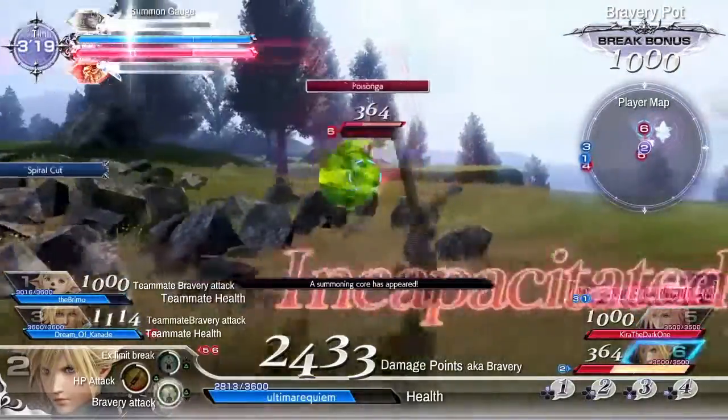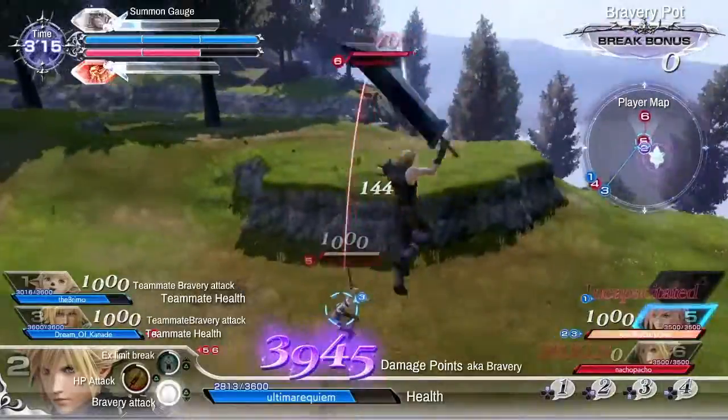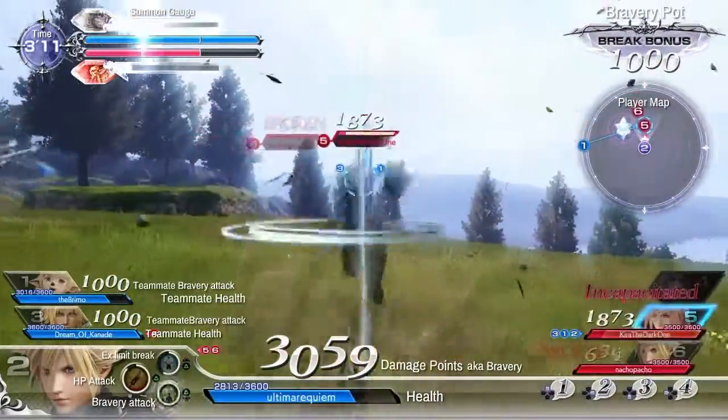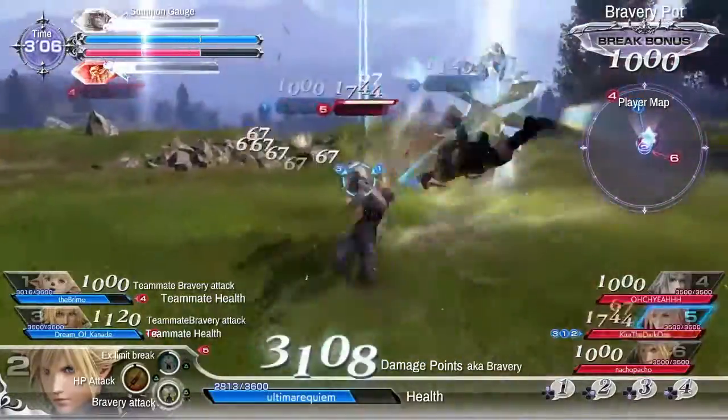So that's your summon gauge. That crystal you see on the right side of Cloud — if you attack it, it actually builds your summon gauge even faster. But of course the enemy team is going to try to stop you.